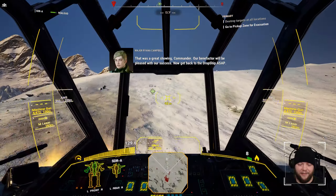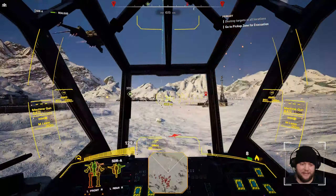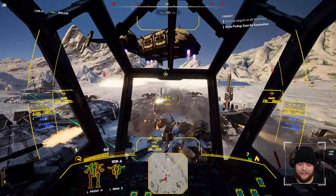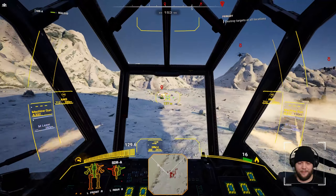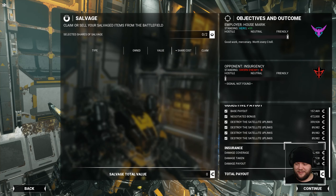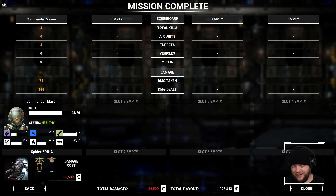That satellite disc right there should be our last target. Running through these buildings might have been a mistake. Where's our extract? Alright, we're out of here. Having that AMS is so huge, guys — the AMS is the best thing ever for light mechs. It really makes a huge, huge difference. We're getting 1.2 mil C-bills. Nice cash pickup — very, very little damage. Best way to come up financially that we could possibly have.